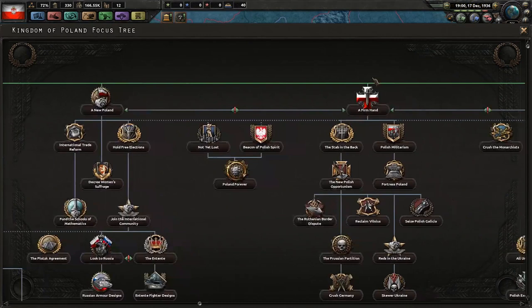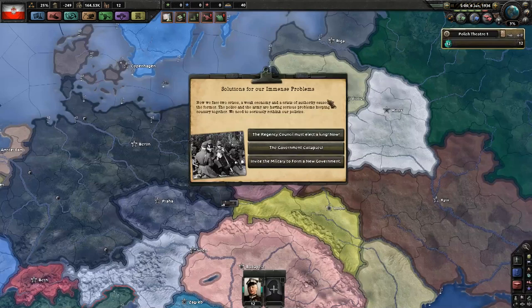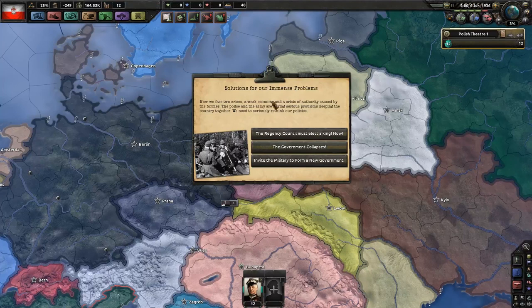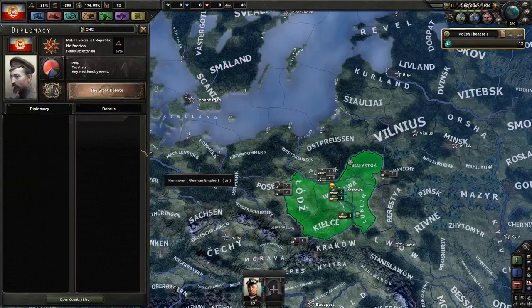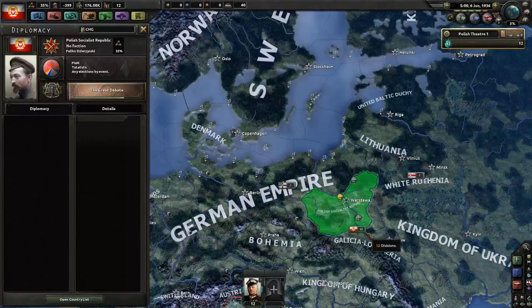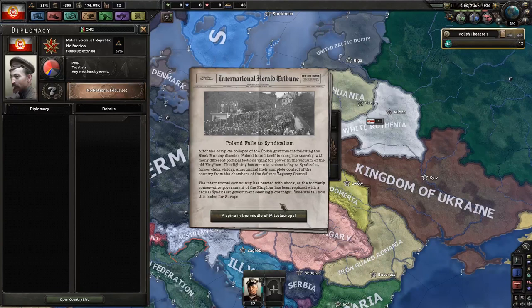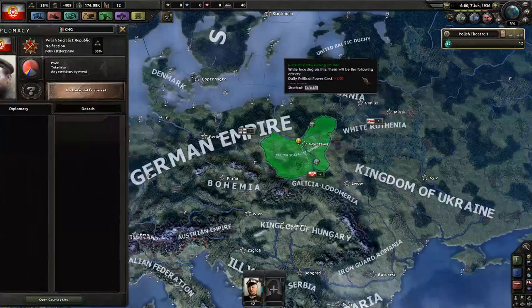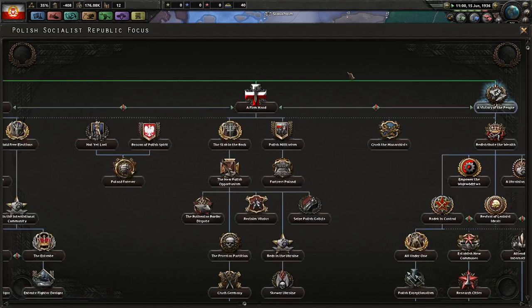Now, for all you left-wingers — all you syndicalist fans — what about the Victory of the People? We have to go back to June of 1936 and the Solutions for Our Immense Problems: you want the government to collapse and then you want the syndicalists to take over. Now you've got Felix Dzerhinsky as the leader of the Polish Socialist Republic — you begin as a totalist syndicalist country. Give it a day, the Great Debate will end, you've fallen to syndicalism, and now you have available the Victory of the People national focus. Also keep in mind: all seven of these second-focus options will always get rid of the Eternal Regency effect.